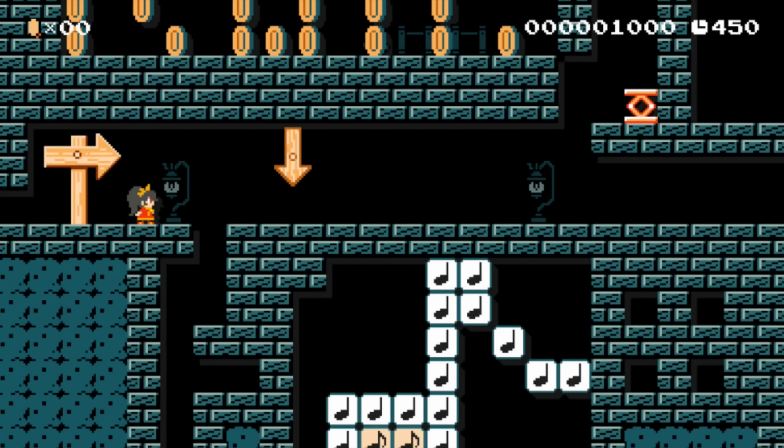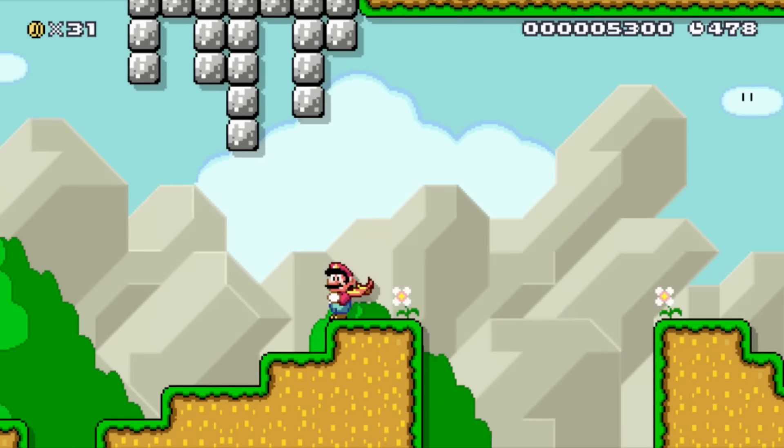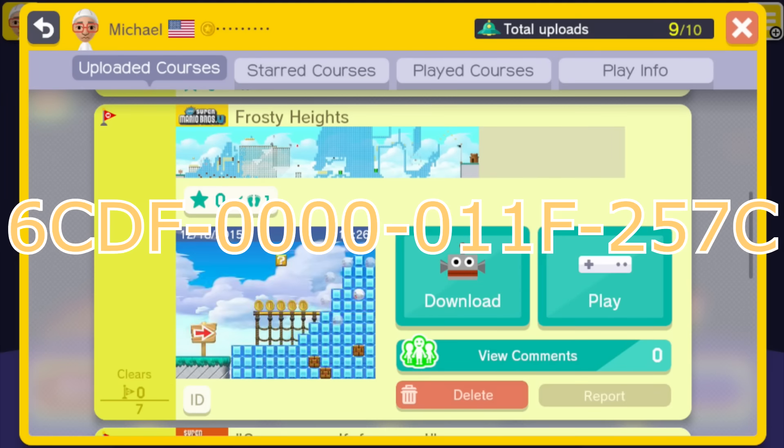Hello everyone! I'm back with another set of Mario Maker levels. This one has a winter theme to it, so I hope you enjoy it. The first one is Frosty Heights, a level set around traversing through an ice mountain's underground caves.